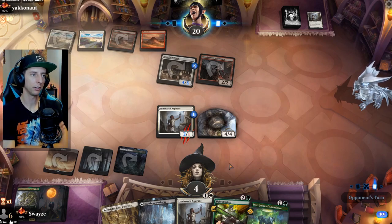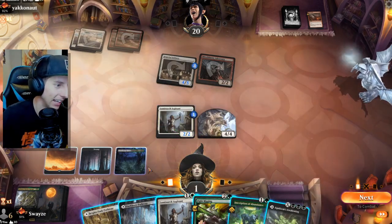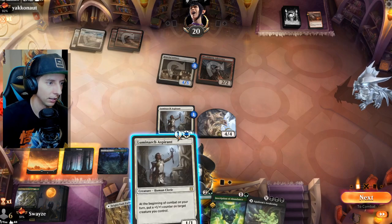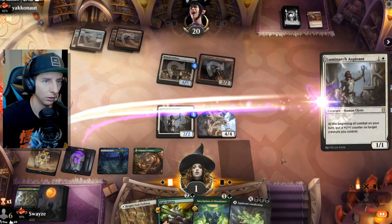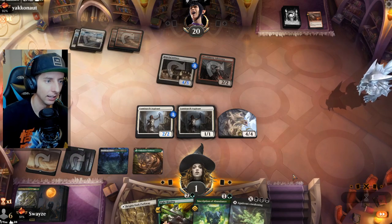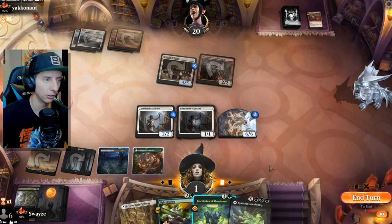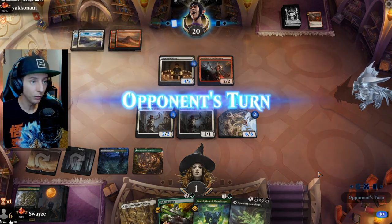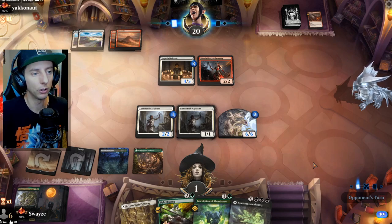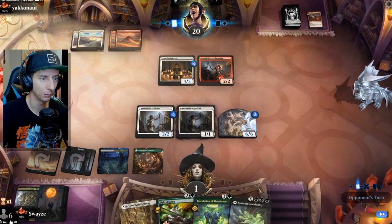No, they do have burn mechanics — I guess it must be a Royal Eruption because it's Sorcery Speed. Very tricky. Oh wow, they go face! They're going to regret that, I think, because we have the Inscription and we have double Luminarchs here. This is great — we're going to gain all this life. The more life gain, the better. So we'll go ahead and do it like that. Hopefully we don't have to use the Inscription here — it's just there safely if we need it in case of a burn spell over the top. I'm feeling pretty good about this.